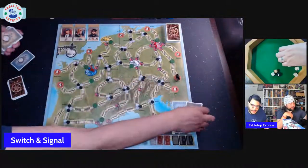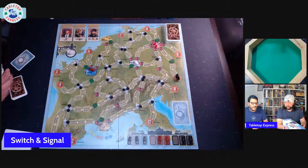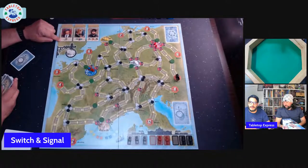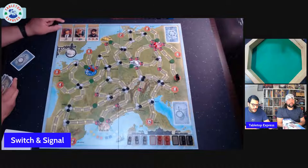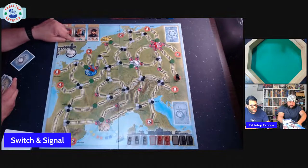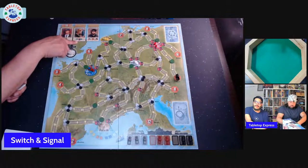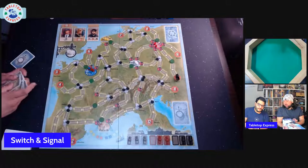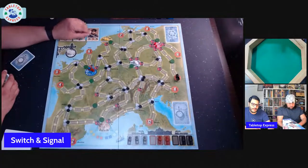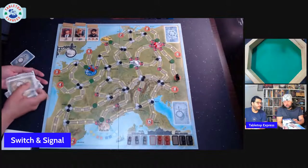At any time during the game, players can use one-time abilities. You can re-roll a die, marking it to show it's used. Another ability lets a train drive straight through cities without stopping that round — useful if you already have a cube and want to keep moving. The last ability prevents movement of a single color train for that round. Each is one-time use only.